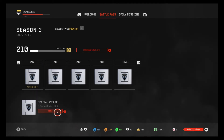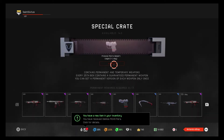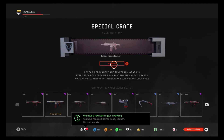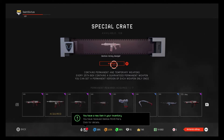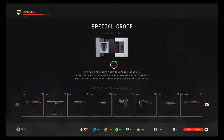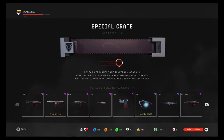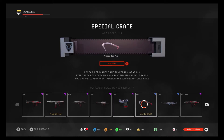We're going to start opening crates, shall we? Honey Badger — permanent. Next 25, here we go. There it is — Phobos ice axe, permanent. So far I got the Honey Badger and the ice axe.